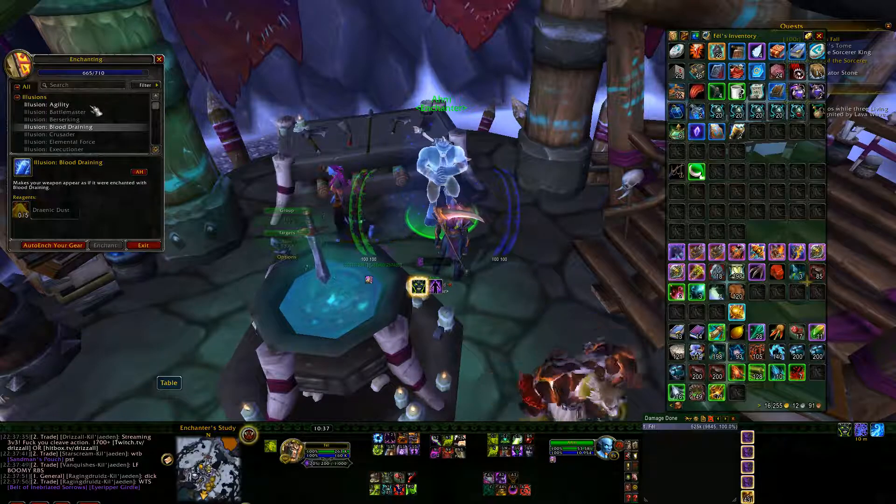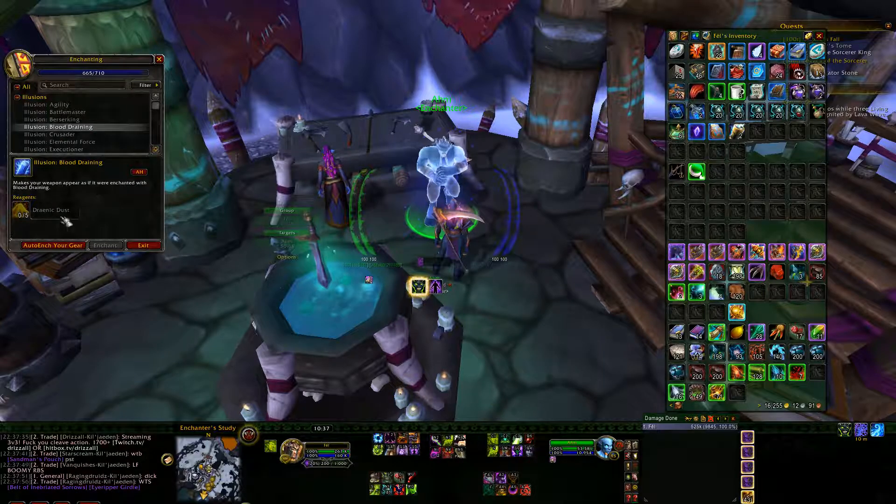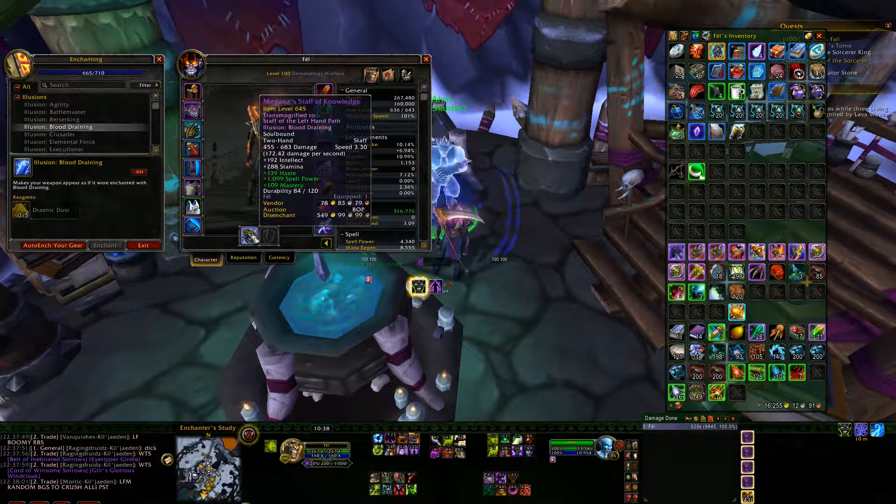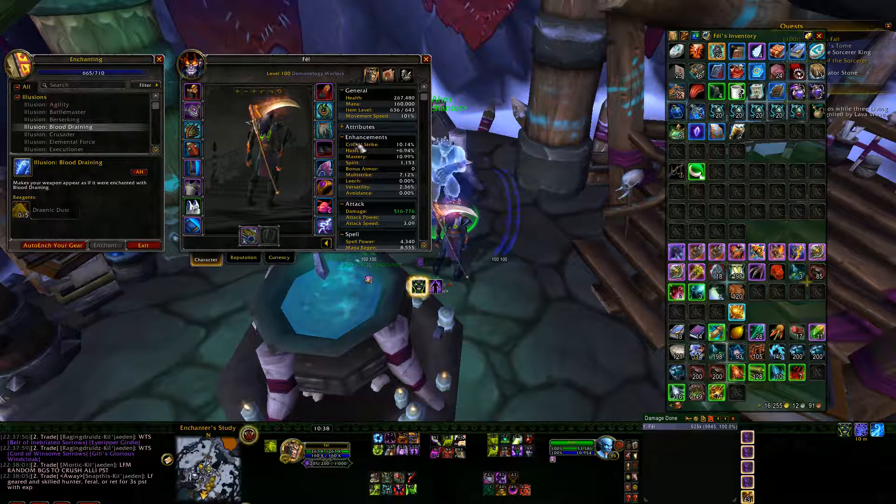Next, if you have a follower that has the Enchanting Profession, then you can make an illusion for your weapons to have that enchanting illusion. I put illusion Blood Draining, so that's what it looks like.